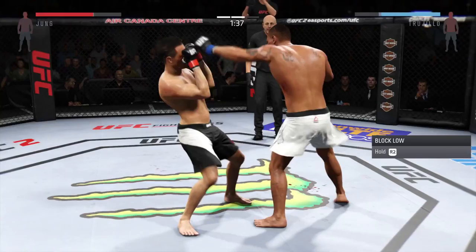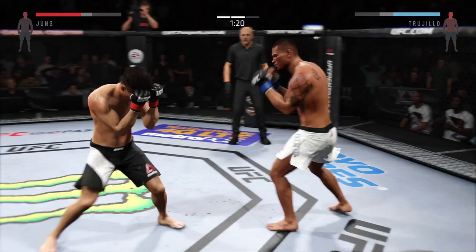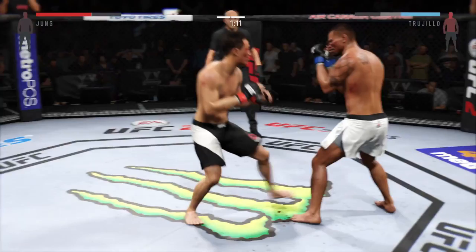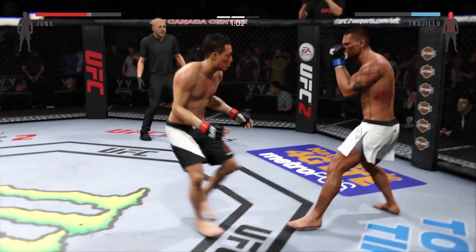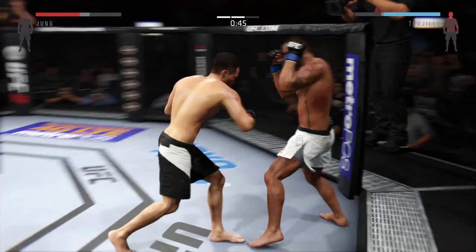He scores with his left hand. Beautiful body shot there, and a nice combination. Big shot — what an exchange. Head kick. Solid jab. He is going after it here. Big uppercut. Just missed with a huge kick. Big head kick — oh, that rocks him. This could be it.